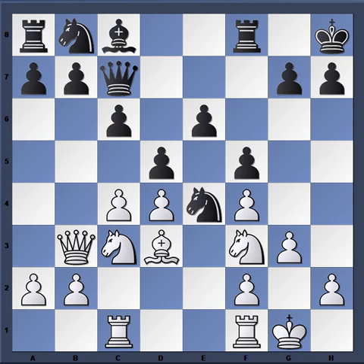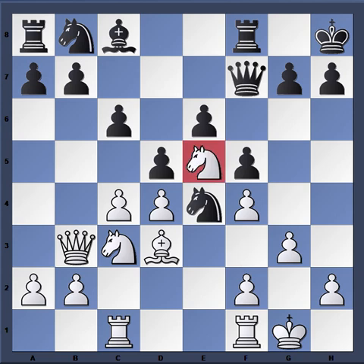This favors white because now the e6 pawn, which is backwards, is exposed — not immediately since the knight is still here, but remember we always have f3 to kick the knight away and it will be very difficult to liberate this pawn from its backward status. Queen f7 is played. Then knight e5 — notice how black does not have a pawn on f6 to kick the knight out, but white has f3. So for white this is a permanently strong square.